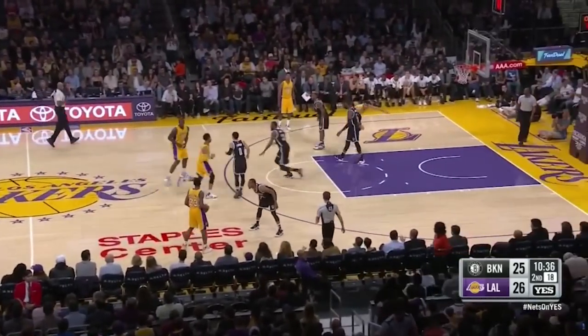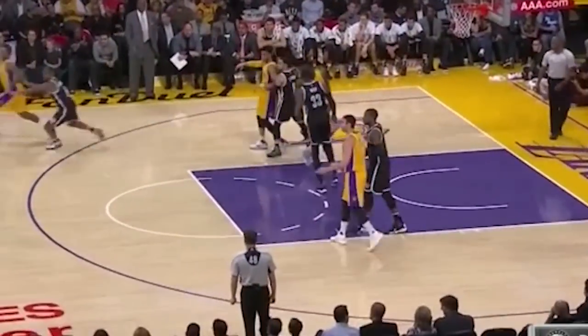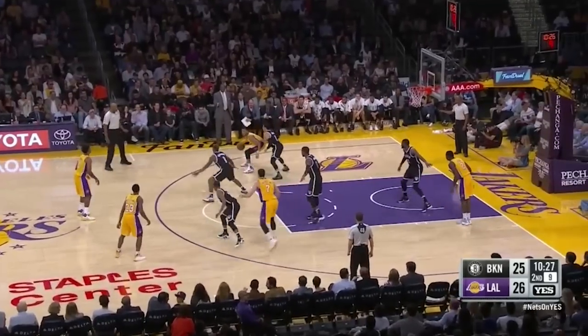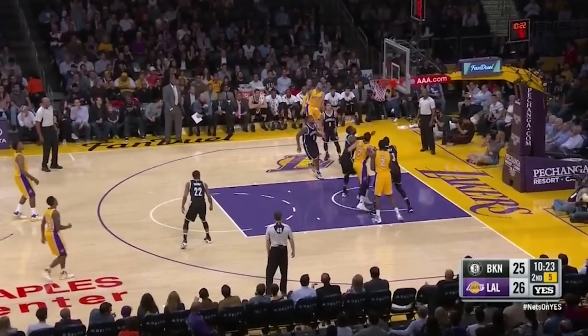More confusion as Nick Young is wandering. Russell wants him to cut up to the wing, and Larry Nance seems to want Lou to cut somewhere as well. This leaves Russell with the ball in the post — stagnant offense — and he uncorks a funky Dirk leg fade away.